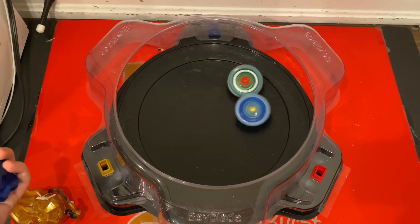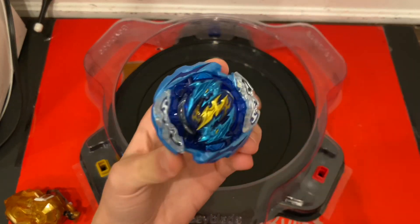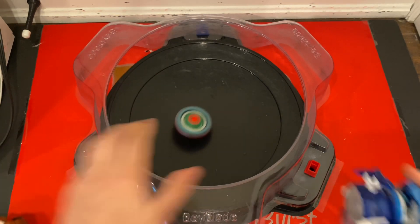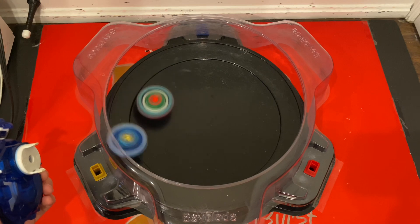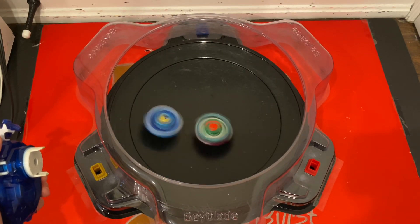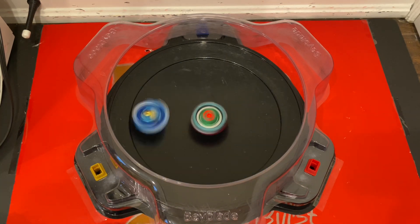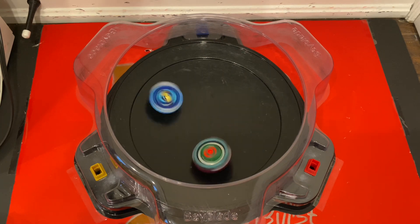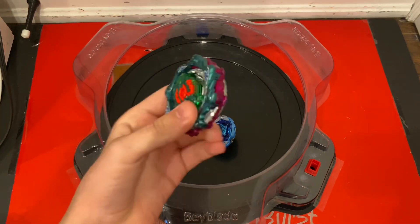Ragnarok does take the point, so the score is now 2-2. They're tied — whoever takes this next point will win. They're clashing, but it looks like Ragnarok may take it. It's very close, but Chain Curveous will take it. Very close match, but Chain Curveous does outspin it.